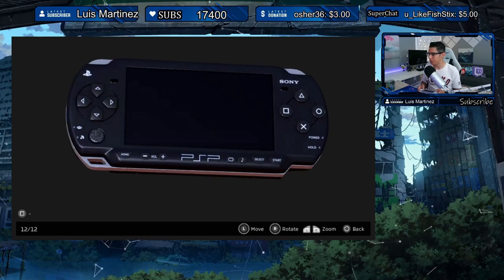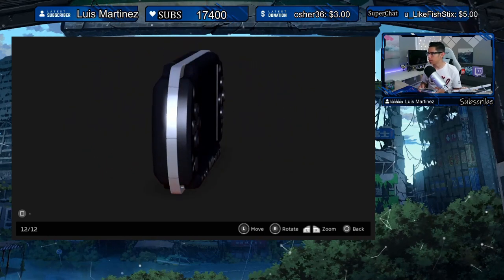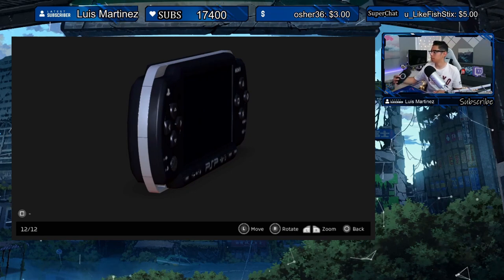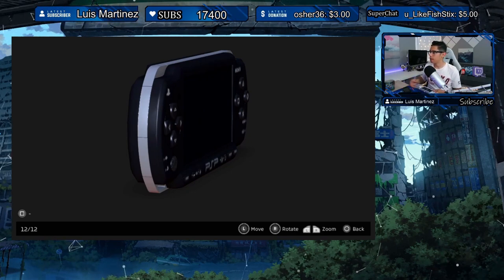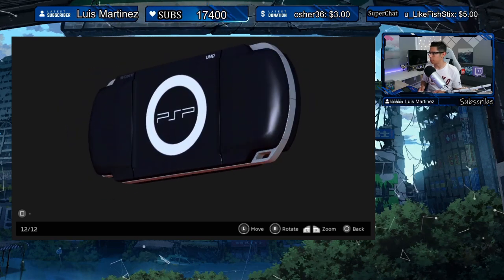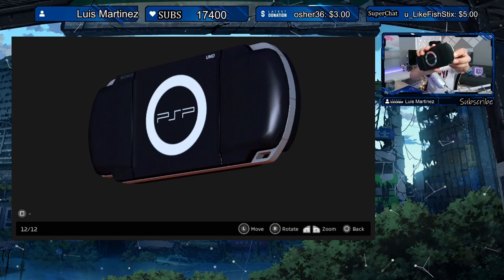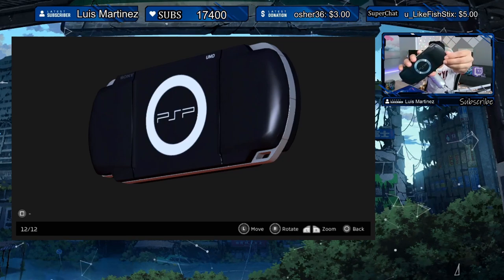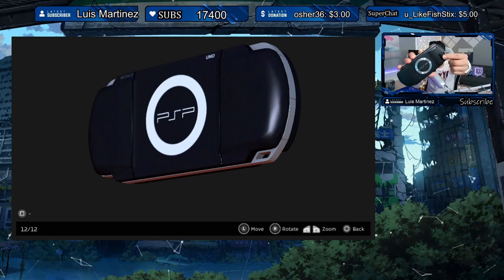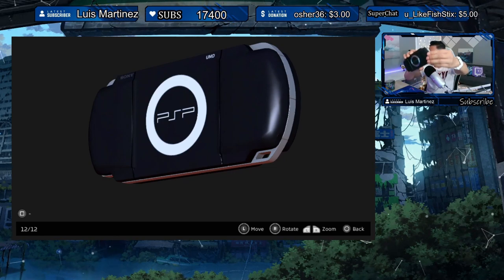Hopefully they'll revise this 3D model — they're also missing the memory card holder on the back corner. You'll see it opens up like a little door, which is different from the PSP 2000 where it's on the side.